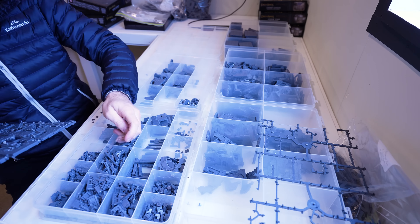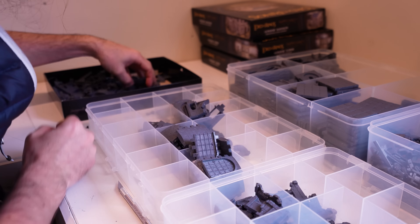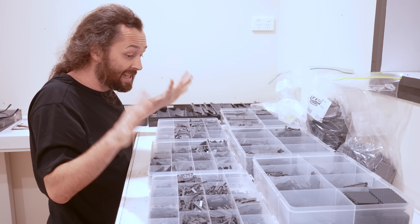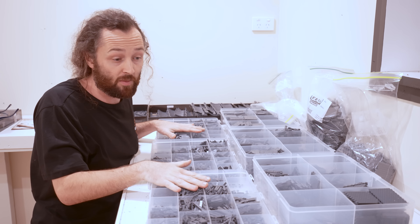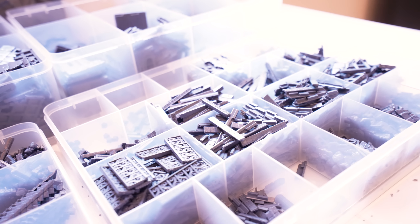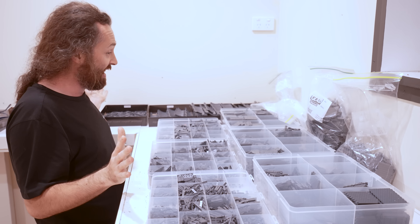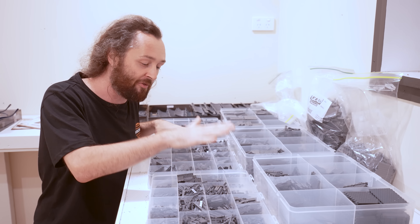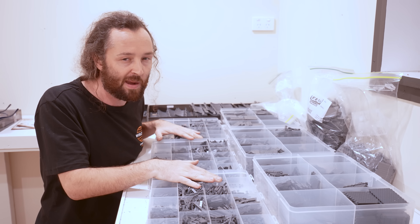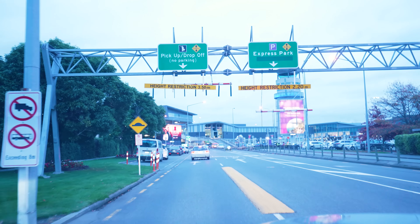So that is all of our pieces cleaned and sorted into tubs, which is going to be essential for being able to build efficiently out on location, because with the addition of the two new kits there are so many different pieces. And this is a massive amount of plastic in front of me. So before we dive out to Gondor to build Minas Tirith, it's time to recruit a little bit more help. So I jumped back in the car and headed to Christchurch Airport to pick up another one of my Kiwi mates.